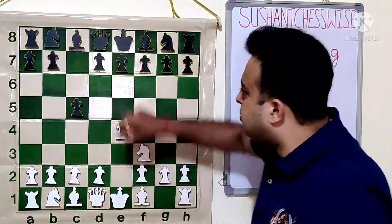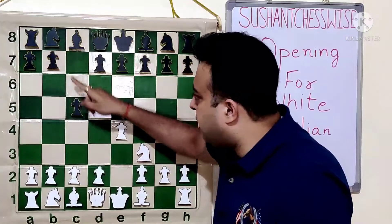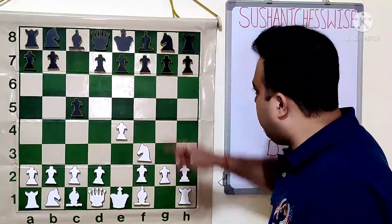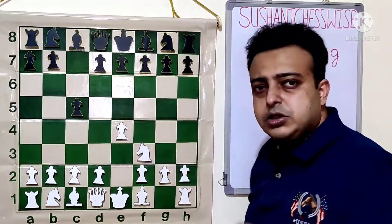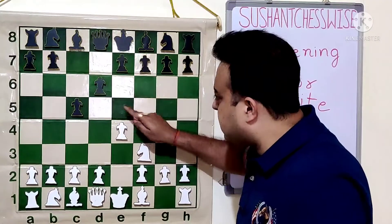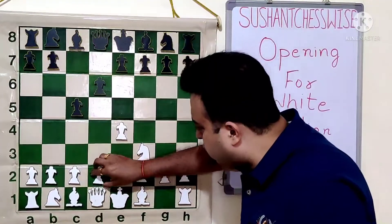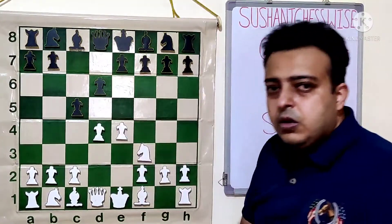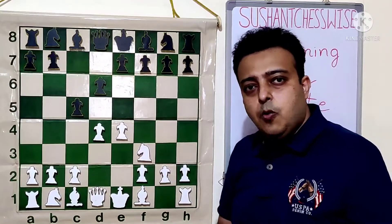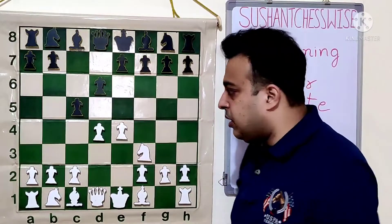White's most popular move is NF3, and black can reply with D6, NC6, E6 — all playable. Of course NF6 right now allows E5, so black plays D6 so that after NF6, E5 cannot attack the knight. Here white plays D4. This is the starting position of the open Sicilian, called open Sicilian because the center will be opened. Black wants to take CxD4. White already threatens DxC, DxC, Queen D8 check.